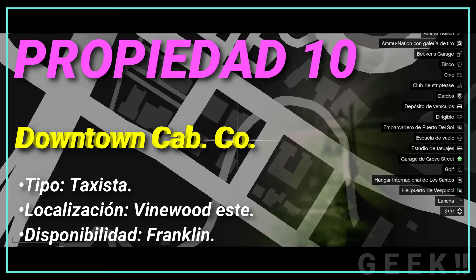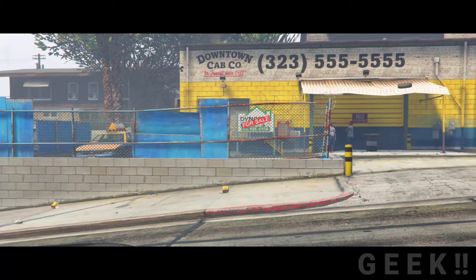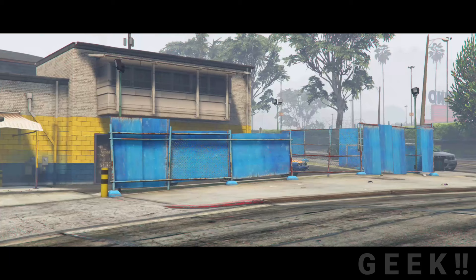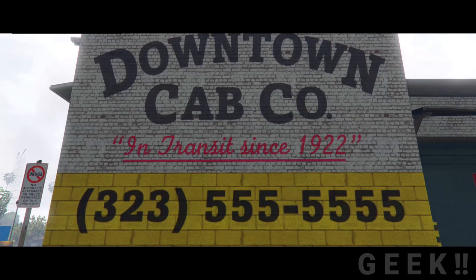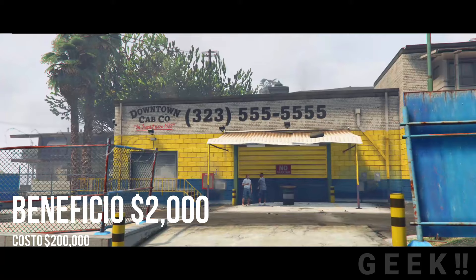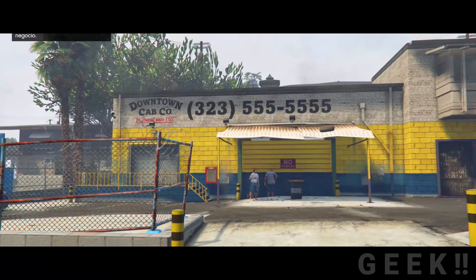Propiedad número 10: Docton Cab Co, tipo taxista, localización Vinewood, disponibilidad Franklin. Es la empresa encargada del servicio de taxis con fuerte presencia en Los Santos, aunque opera en cualquier lugar de San Andreas. Su sede central se ubica en East Vinewood. Cualquiera de los tres protagonistas puede tomar un taxi desde la calle o llamarlo desde su celular. También se puede marcar una ubicación específica en el mapa, o robar un taxi del plantel y realizar viajes. A veces el cliente se baja sin pagar y puedes obligarlo a pagar apuntándole con un arma. Franklin Clinton puede adquirir la empresa por 200.000 GTA dólares, generando 2.000 de ganancia por semana. Si se compra, llamar un taxi es gratis solo con Franklin.